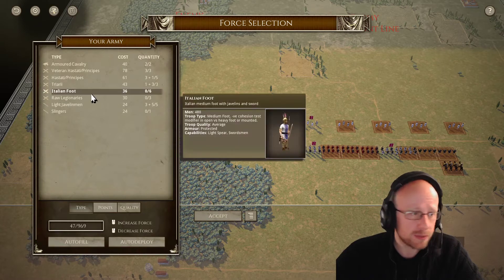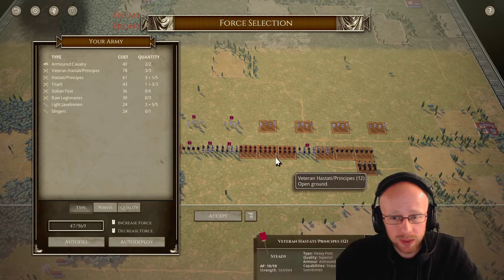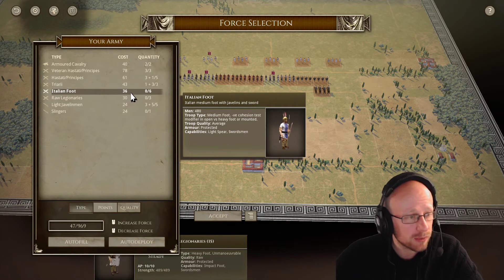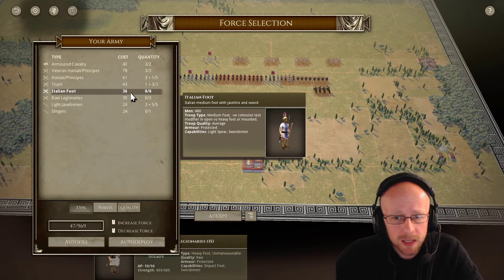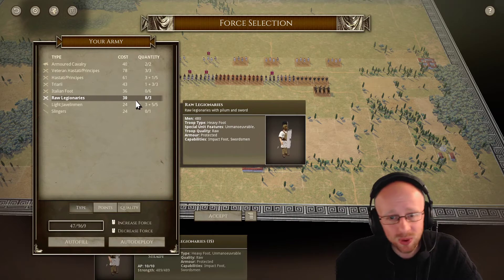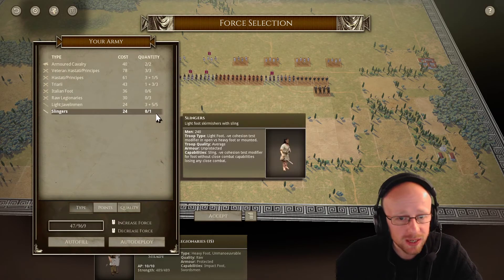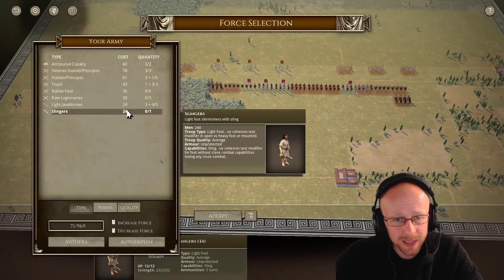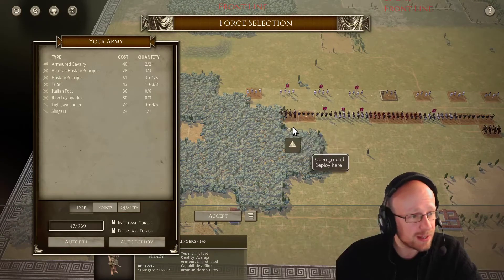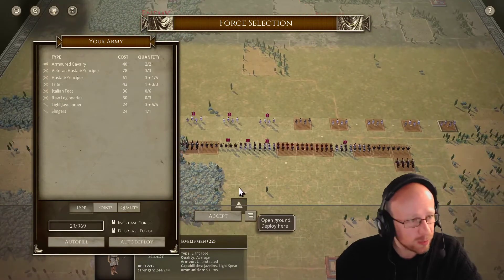The map we're playing is Mediterranean agricultural, so we're going to be fighting around obstacles, maybe trees — it's going to be interesting. We'll look at the Italian allies option, which we've seen in previous rounds. We've got medium foot, raw slingers — I won't take those, they're too bad, especially raw and unprotected when even the Hastati Principes have some armor. Coming down to javelins and slingers, that's a good mix at around 47 to 60 points. Not having enough light troops to fight his light troops is a massive disadvantage.